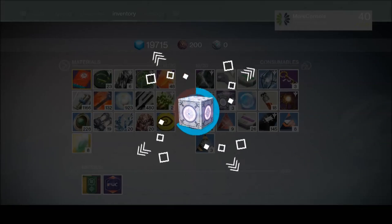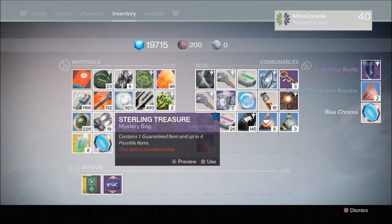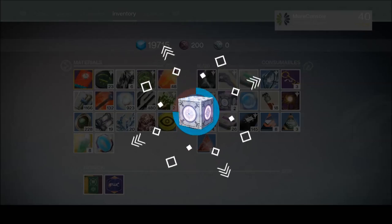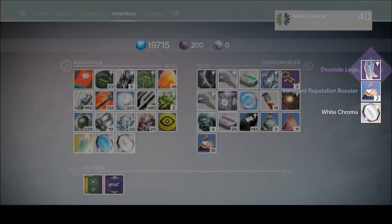Fancy animation time! Cloak is what I want! Booyah! We got the Spectre Boots, and we got some Crucible Reputation — booster action! Let's see what I get in the next package. I want the Cloak, please, to add to my collection. We got the Desolate Legs. Not good enough!